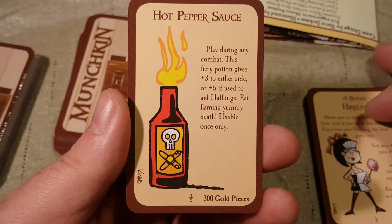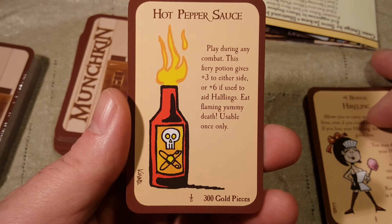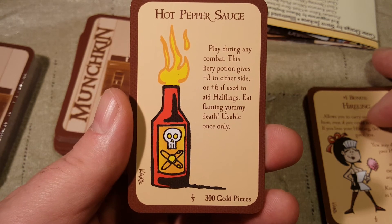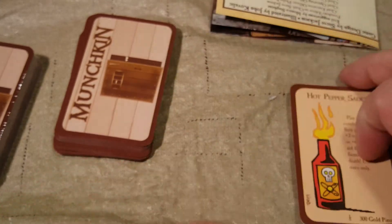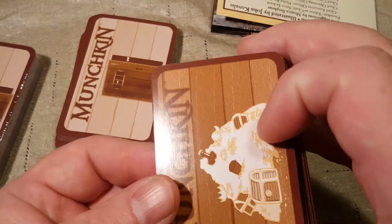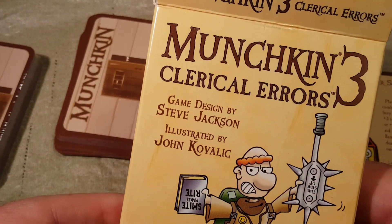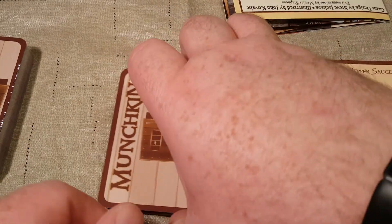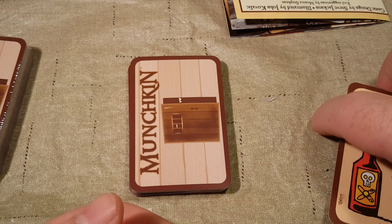Hot Pepper Sauce — play during any combat. This fiery potion gives plus three to either side, or plus six if used to aid healing. Halflings eat flaming yummy death, usable once only. That's it for part one of Munchkin 3 Clerical Errors. This will be a four-part video series for Munchkin 3, just because there are so many cards to go through.